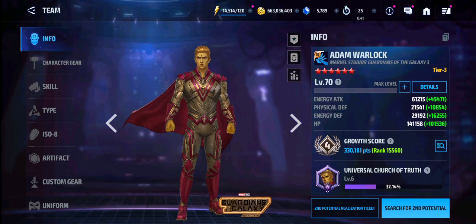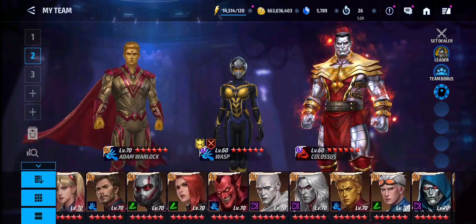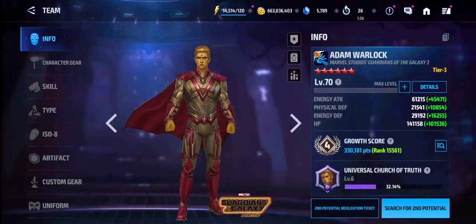Gore no longer holds a pinnacle to him. Jean Grey is getting clapped. Hulk got one-tapped — if you guys didn't notice in the fights, Hulk did not stand a chance. Thanos — he's irrelevant, he was completely irrelevant. The meta right now got completely packed up by this dude at level 70. And I'm talking level 80 Tier 4 Jean Greys, level 80 Tier 4 Hulks, Spideys, Gores, and Thanoses.